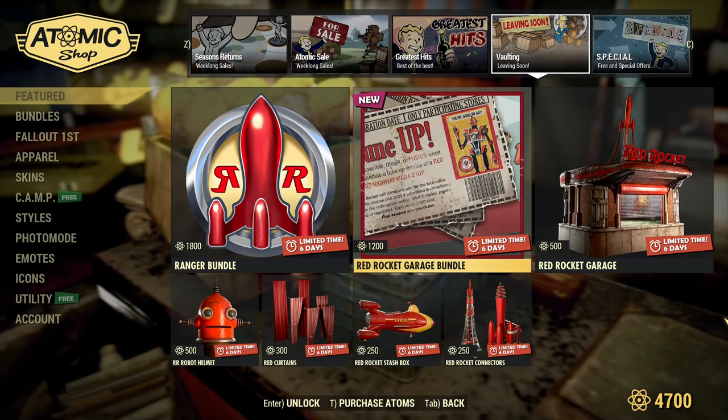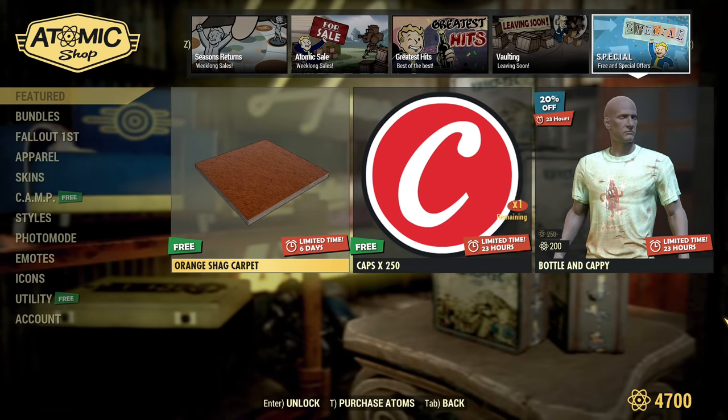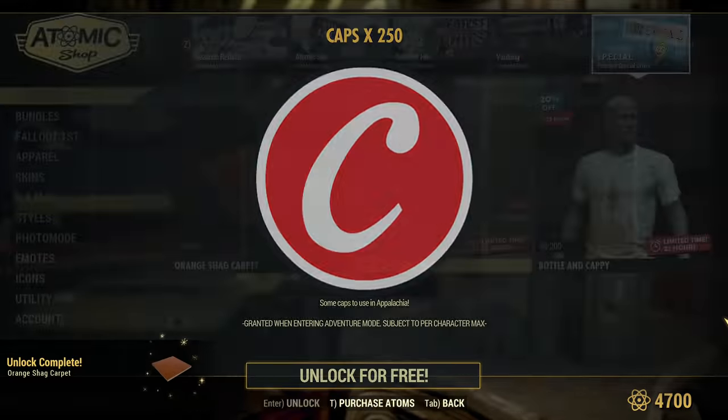Then, vaulting the stuff that was in here for quite a while — it's going to the vault now. We also have something free: a chuck carpet, it's free, and 250 caps.